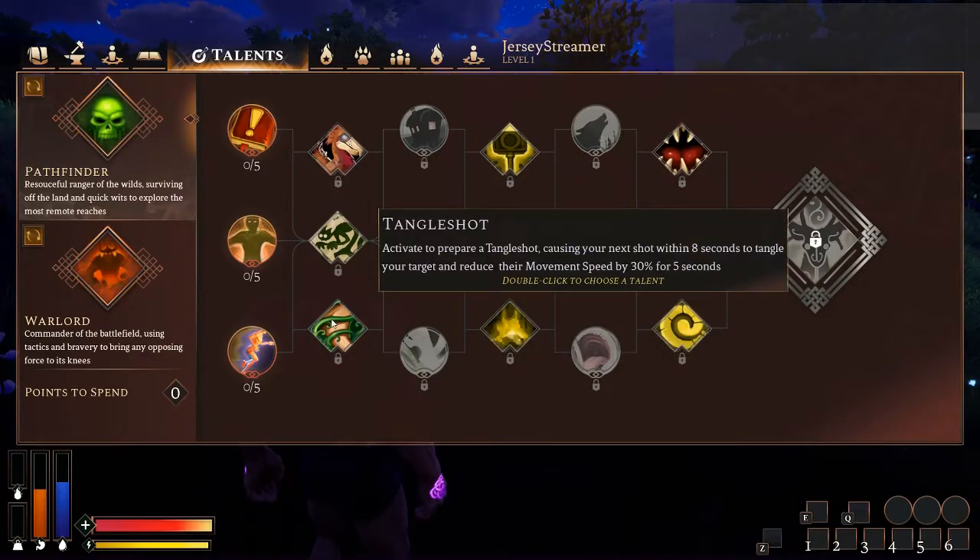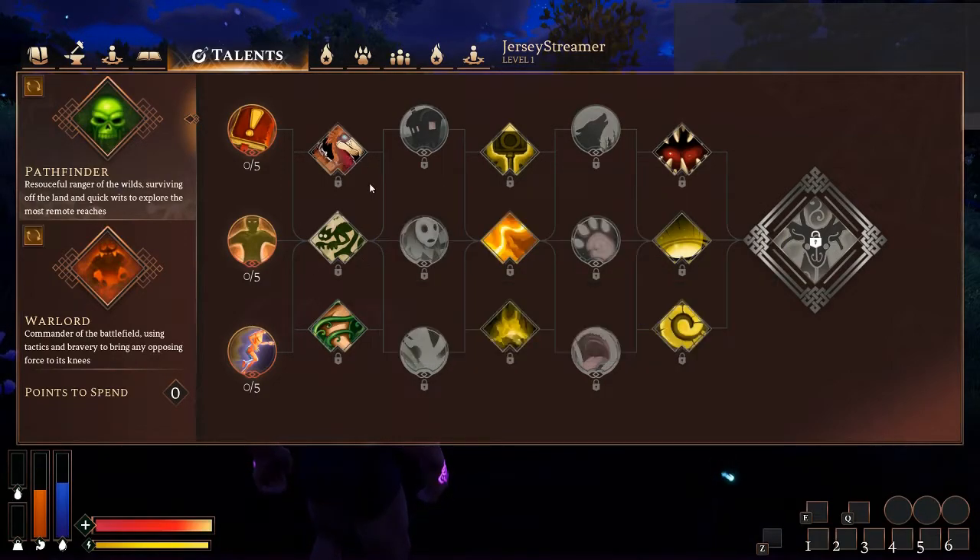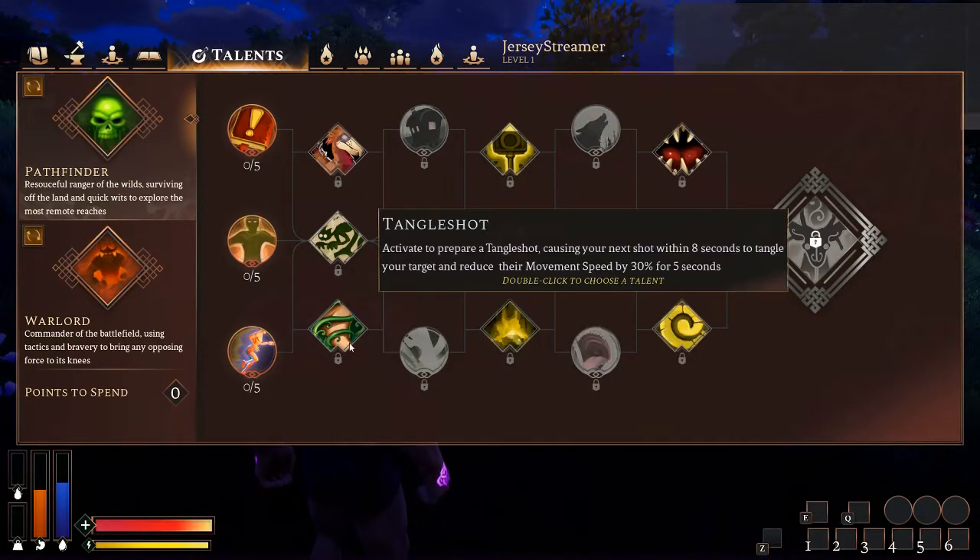Tangle Shot — this is a really good talent. You can make tangle arrows with bows, so you could be doing this without taking the talent. The only reason I end up taking this talent is that I think the other two are weaker and out of this tier, I think this is probably the strongest one. Also, if you're not using a bow so you don't have the option to use a tangle arrow, then obviously this is something you're going to want to invest in.